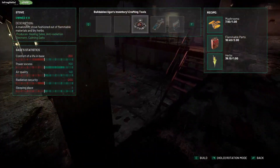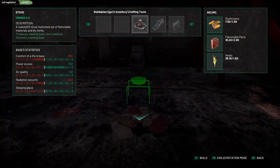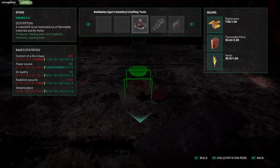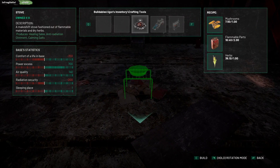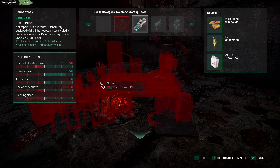I need a better place. I'm going to put it down here. It doesn't take 36 herbs I've got. What is that? Laboratory. First aid kits. Anti-radiation medicine. Alcohol enriched adrenaline.